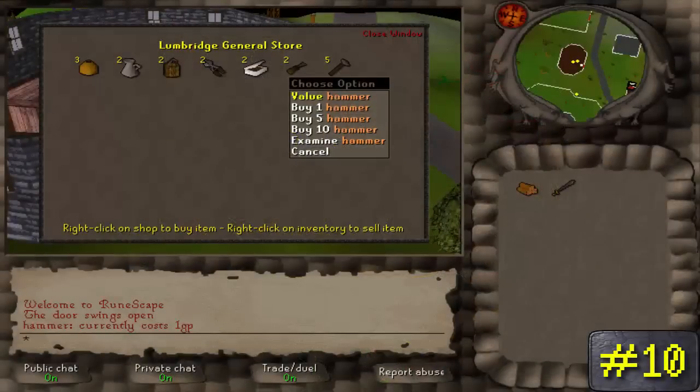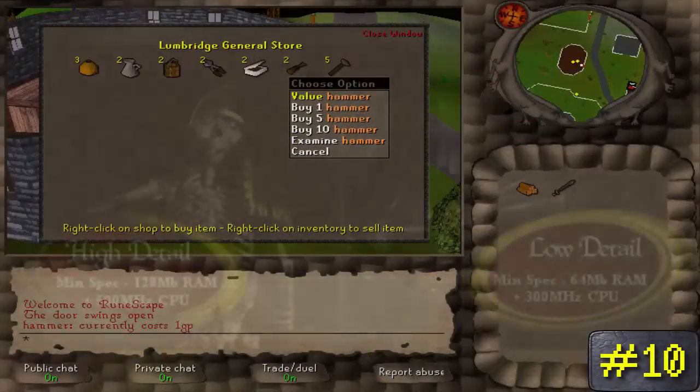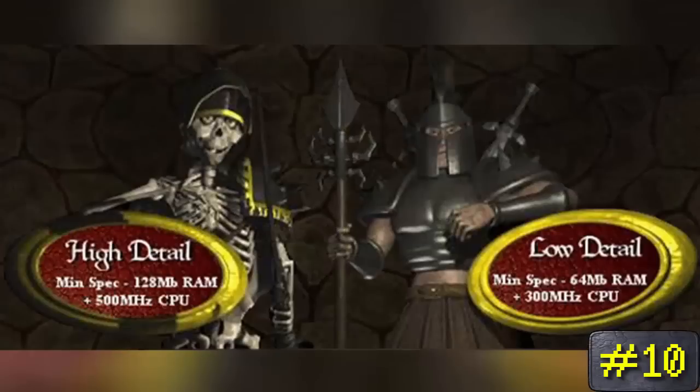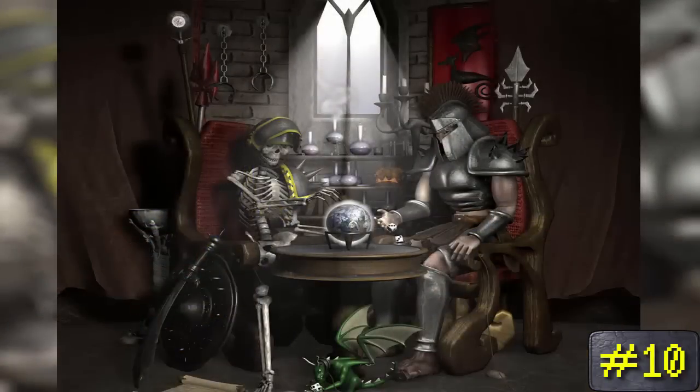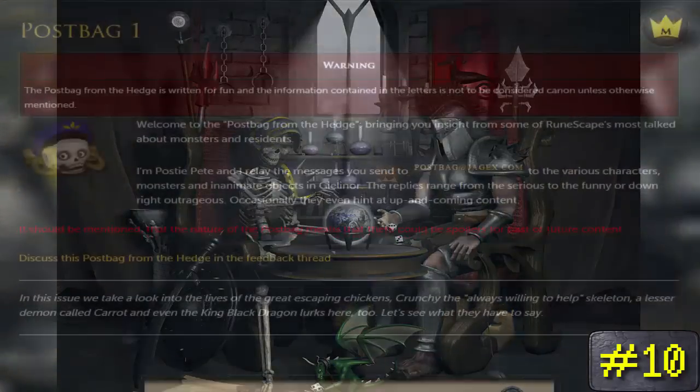Number 10. If you're a true veteran of RuneScape, then you might remember these guys — the skeleton and the warrior, most notably recognized as the high and low detail sign holders of RuneScape 2. But did you know that they actually have names? The skeleton's name is Crunchy, and the warrior's name is Tim, and apparently they're the best of friends.